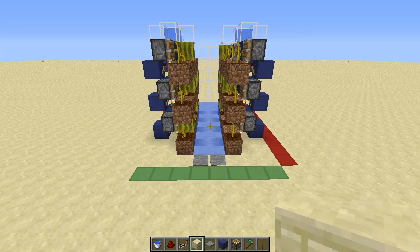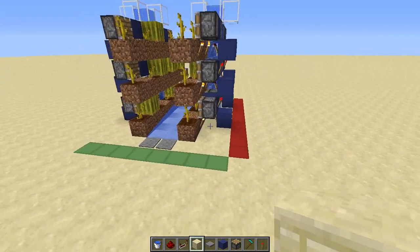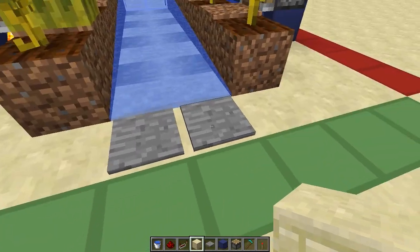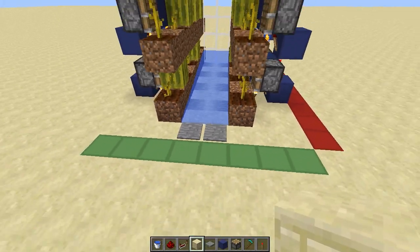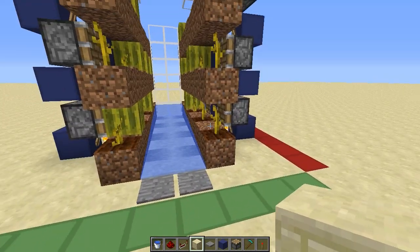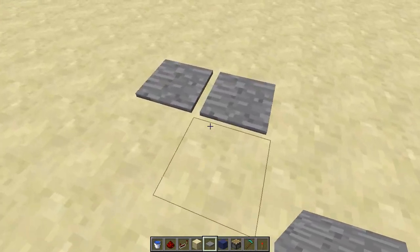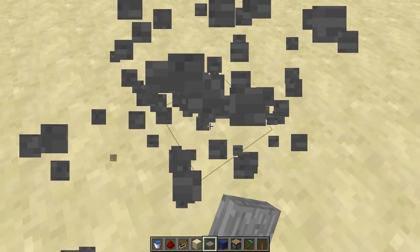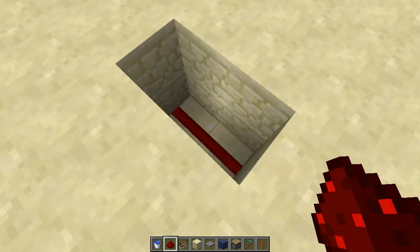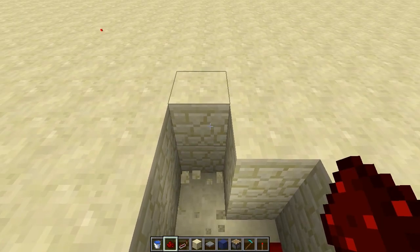To build the stackable farm you will need an eight-wide by ten-deep space. Once you've decided where you want to build it and you have the required space, you will start by deciding where your pressure plates are going to be. They should be on the front line of your eight-by-ten space in the middle. Underneath the pressure plates, dig away the blocks and then go down one more.